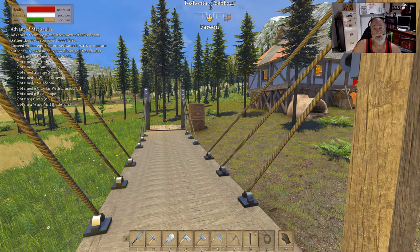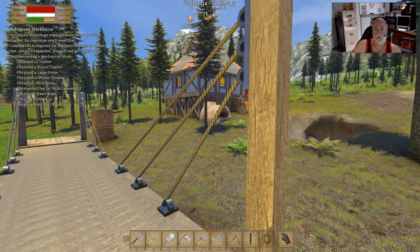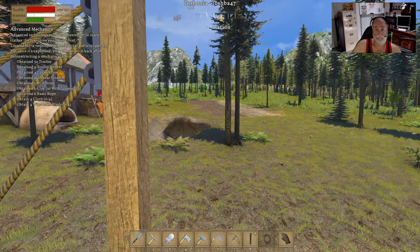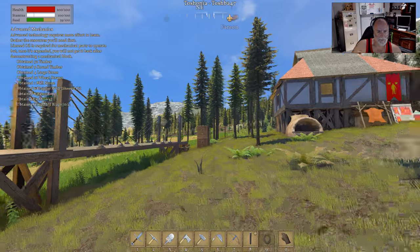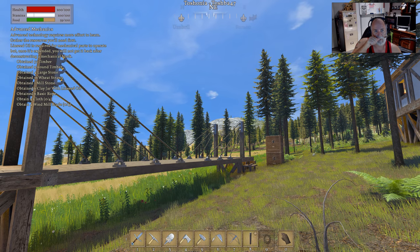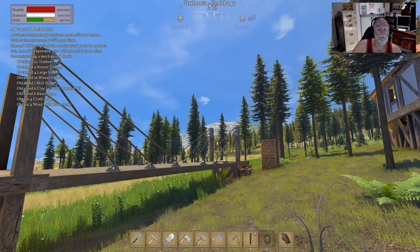This has all been done in survival — there's nothing in creative at all here. That's actually why it's taken so long, because I had to have a lot of rope to play around with these. I seem to lose the rope every time I undo it now. I don't think that was the case beforehand but it certainly seems to be now, so either I'm doing something wrong. If somebody can drop a comment about that, that would be great.